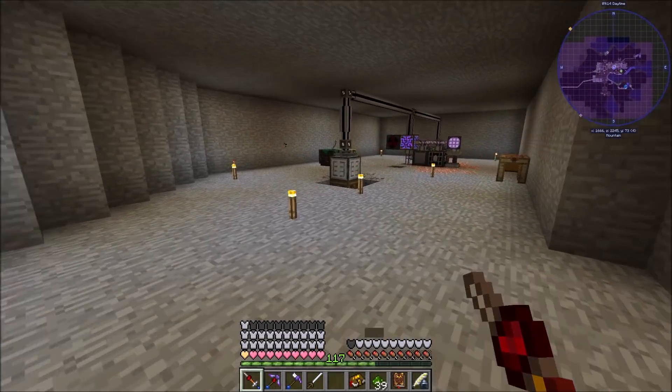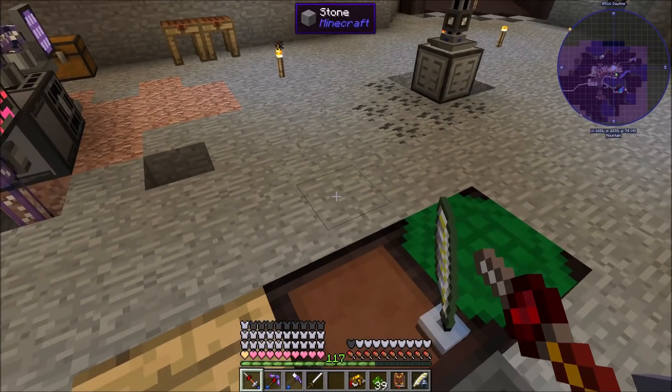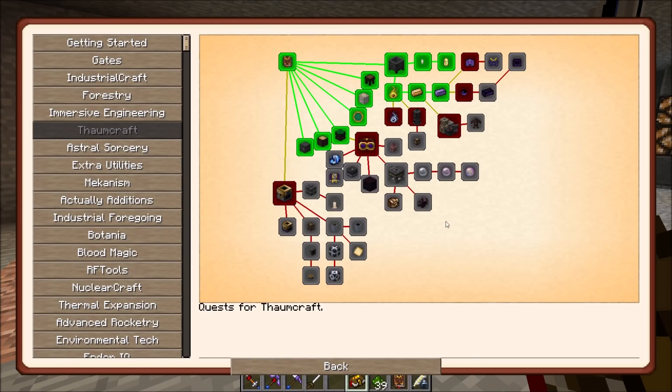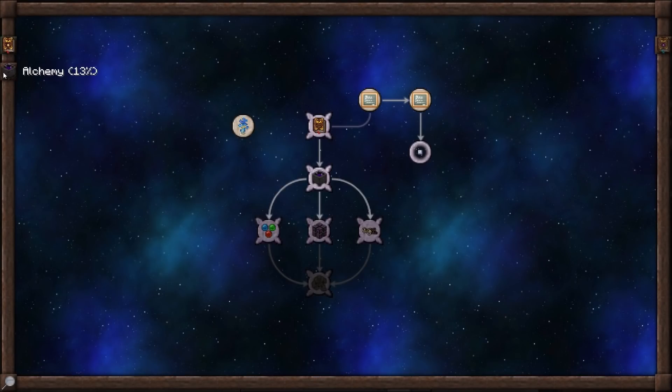We can open up our Thaumonomicon and complete it - research completed: Alchemical Metallurgy! 'For now my studies are complete, but who knows what other wondrous discoveries I will make in the future.' We've finished that line of research. It's about wrapping up time for this episode - we've covered the basics of Thaumcraft and knocked out quite a bit of the quest book. The quest book won't cover everything but we covered research, observation, and all that foundational stuff.